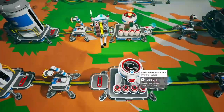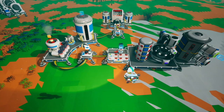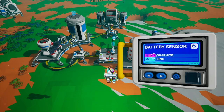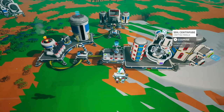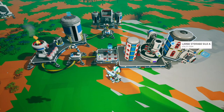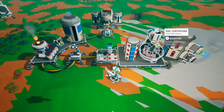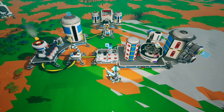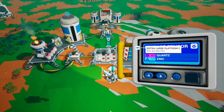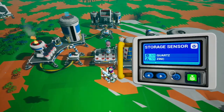Where soil gets involved is right now we have zinc being smelted on this furnace. We have a small printer printing storage sensors, which uses quartz and zinc. You can also print battery sensors using graphite and zinc. The soil centrifuge is going to be generating quartz continuously. Our storage silo for soil fills up the soil centrifuge, which is set to repeat, producing quartz that allows the small printer to print storage sensors to be shredded.